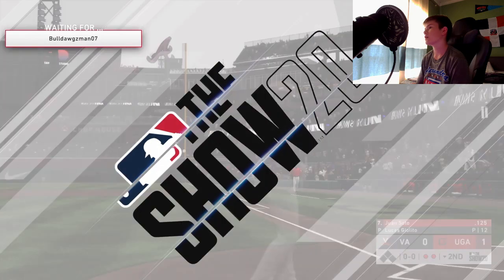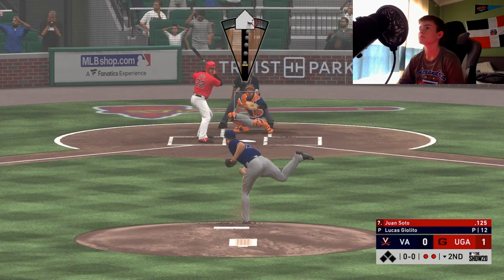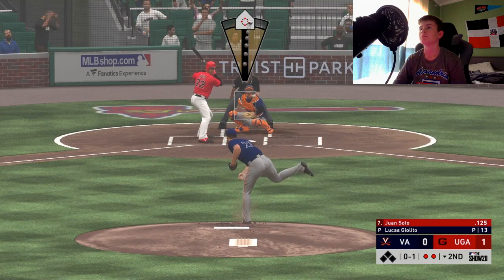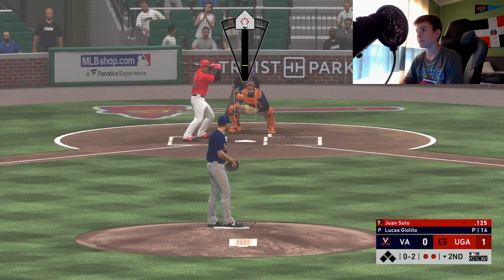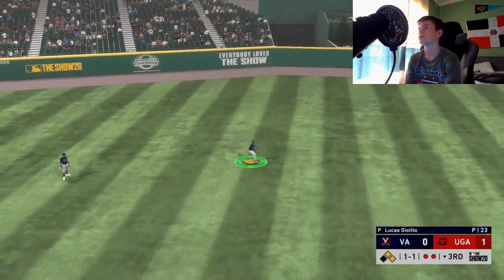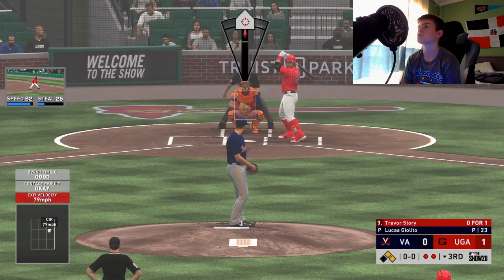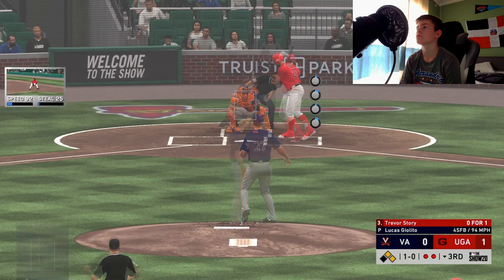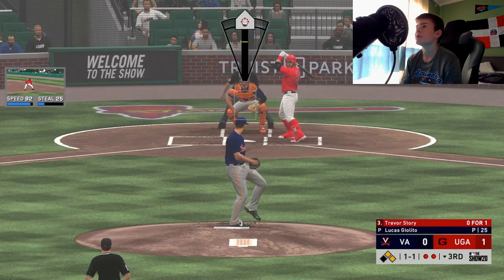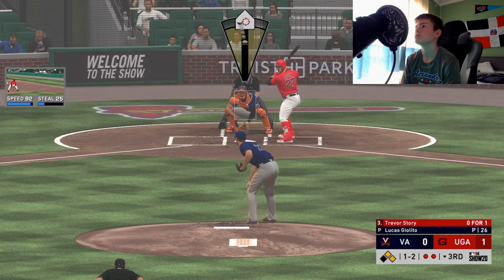Horrible pitch by Lucas Giolito there. Juan Soto now to the dish. Swing and a miss — he's going for the high stuff, 0-1. Slider — I'm surprised he did not hit that ball to Mars. Swing and a miss, we got him, strike three. A nice play — he thought he was going to tag but he didn't apparently. Trevor Story 0-1 today. Takes the low inside pitch — swing and a miss. Another low and outside curveball — swing and a miss, and there it is.